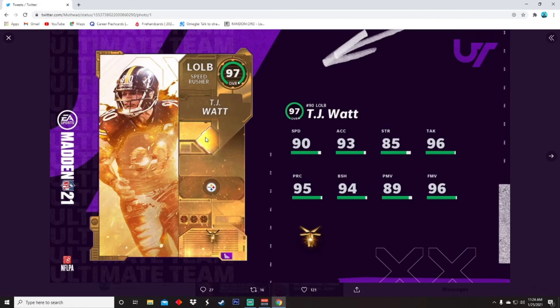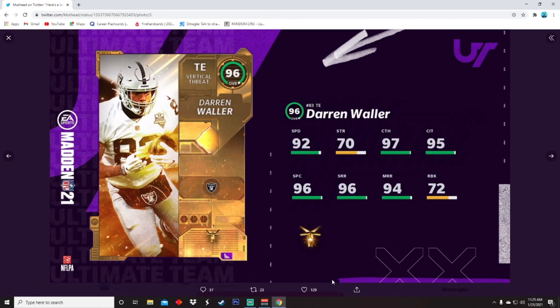For TJ Watt's set, you need Team of the Week heroes, a 95, a couple 92s, and some lower ones. They didn't post screenshots of the set — I was watching the stream live. This card is a beast and I'm gonna try to get it just for my team overall, because 97 overall is kind of insane.